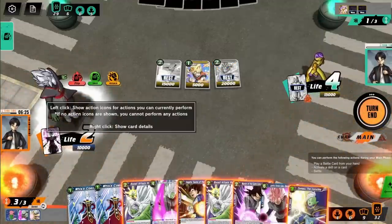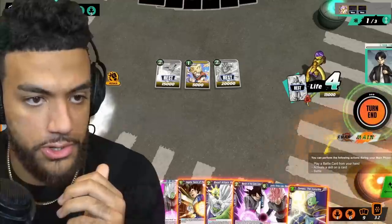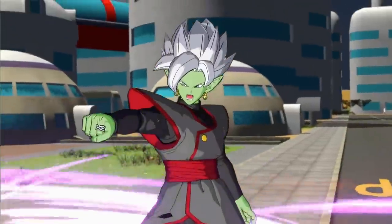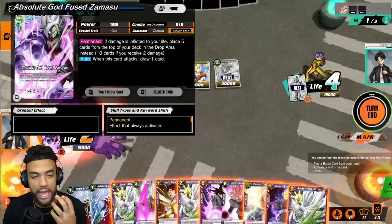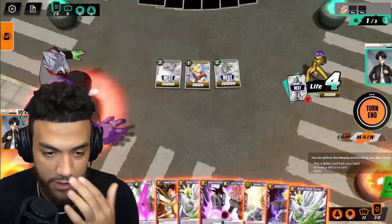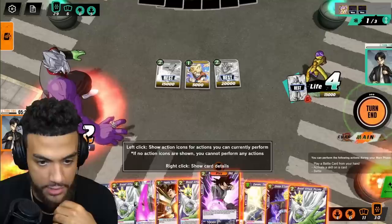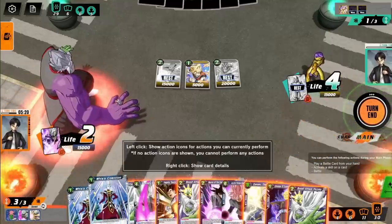Let's see if I have anything to win this turn. I need to do two damage to Frieza. It's time for us to take it to the next level — Awakened Zamasu is in the building! Now that I'm flipped over, instead of taking damage I'll just lose the top five cards of my deck instead, which is scary, but it could save us. My issue is I need to save some energy so I can use this Whis Coercion.